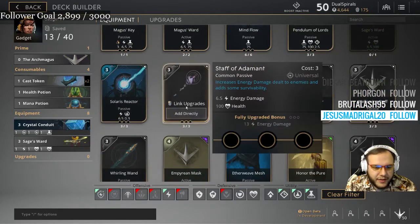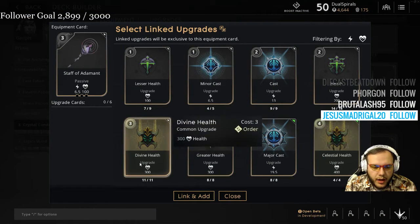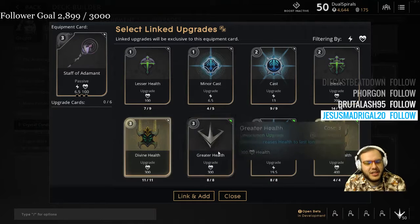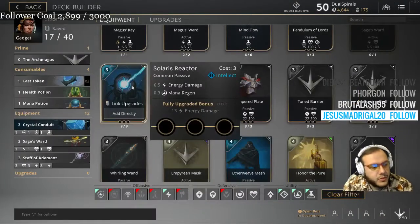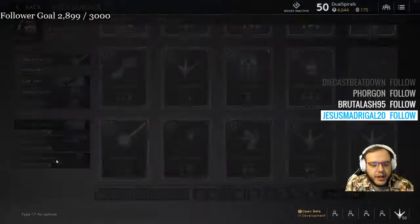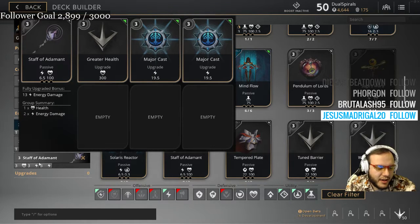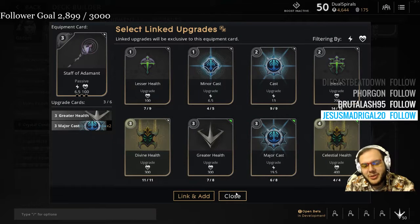Next I'm going to have you get Staff of Adamant. Put Divine Health — or Greater Health, it doesn't matter — then two major casts in here. But if you're behind, like if the other mid laner has more card points than you by the point you're buying Staff of Adamant, you'll put a second greater health in instead of a second major cast.